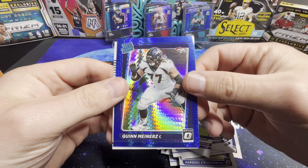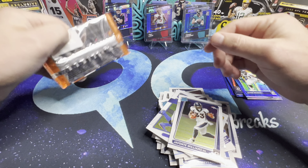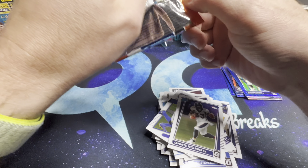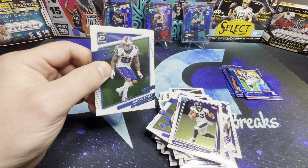Kirk Cousins, Aaron Donald blue hyper, Quinn Meinerz — just butchered that — and our last pack, this one's got a memorabilia in it.